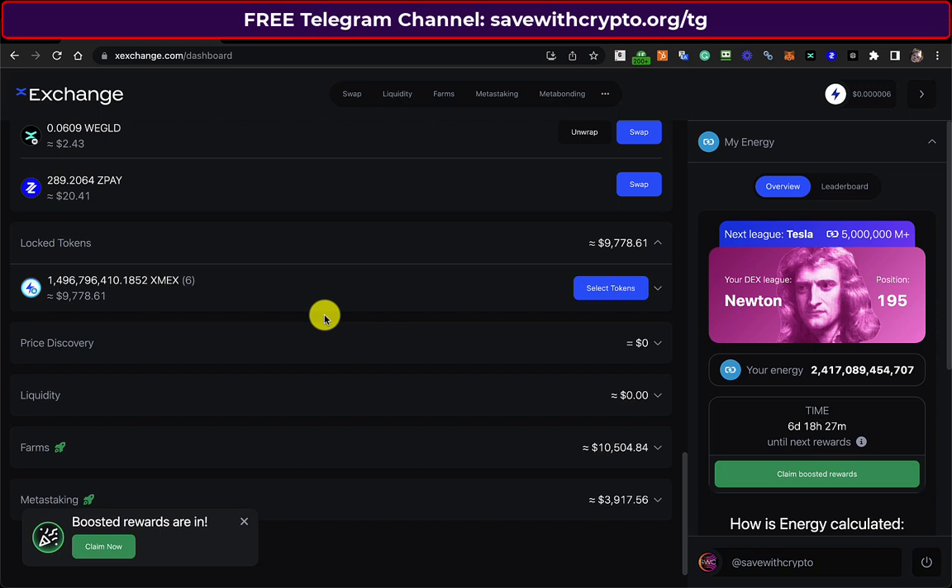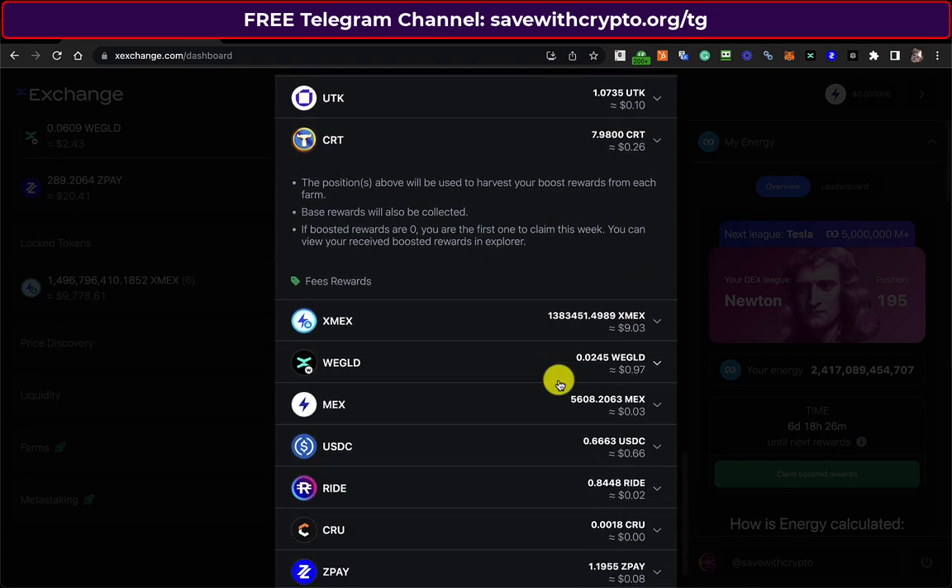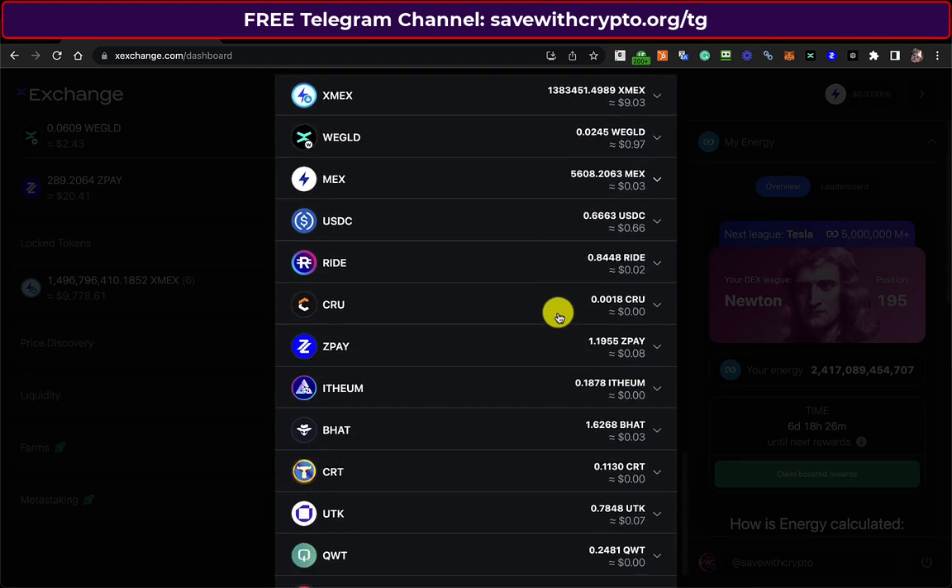What I'm going to do is do this boosted rewards here. So there's like $137 in MEX and some other little bits of other stuff.